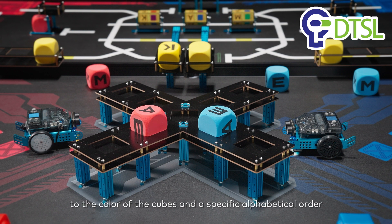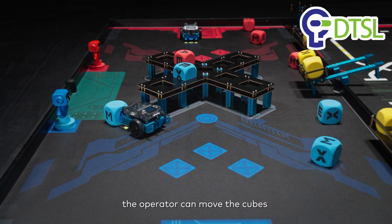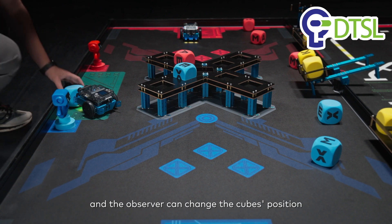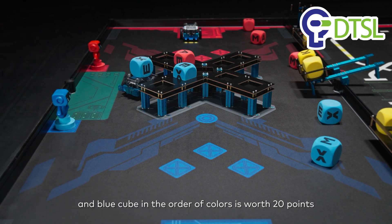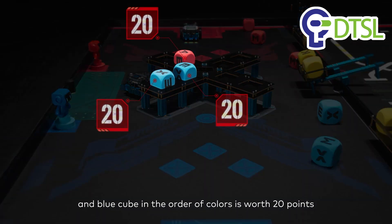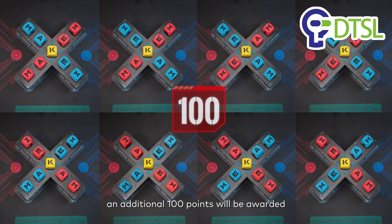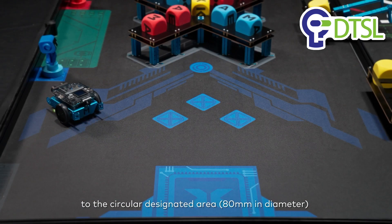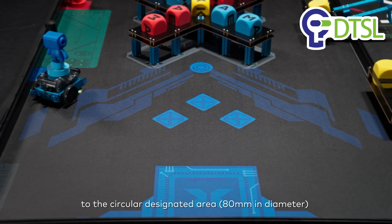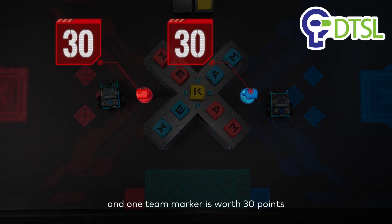Mission 9: Above the center is the manual loading area. The operator can move the cubes to the manual loading area, and the observer can change the cube's position. Each successful embedding of a red and blue cube in the order of colors is worth 20 points, and if both players use red and blue cubes to complete two MAKE-X missions, an additional 100 points will be awarded. The operator also manipulates the robot to move the team marker to the circular designated area on both sides of the square embedded in the storage rack, and one team marker is worth 30 points.